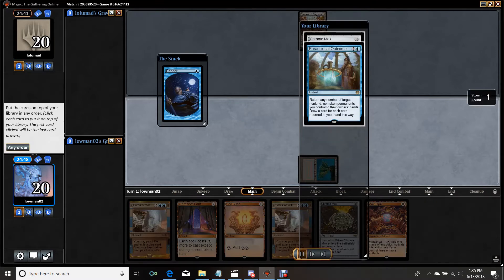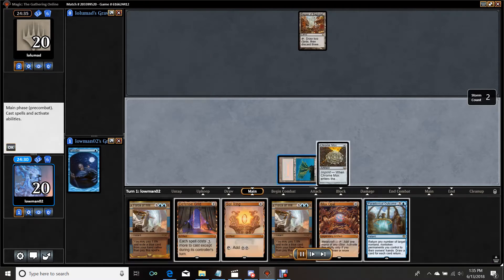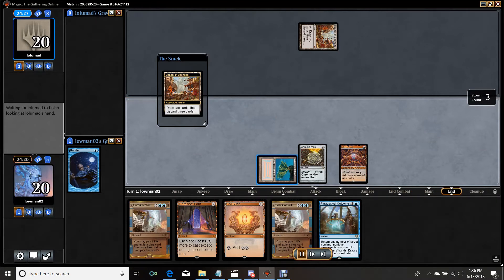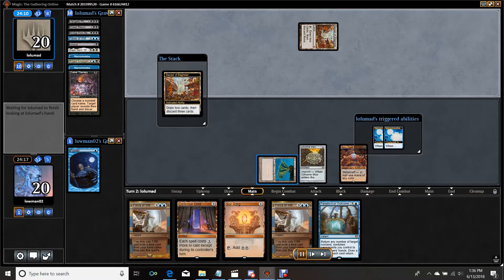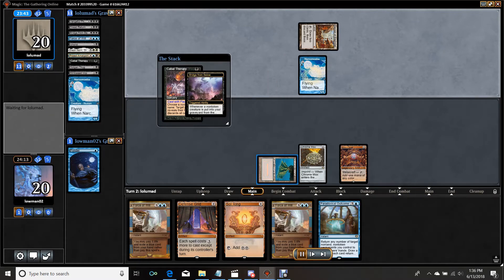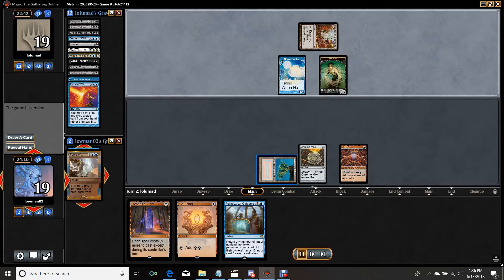I find Mox Opal, go ahead and Ponder, find the Outcome which is not half bad, and I go ahead and Chrome Mox without putting anything underneath it. I actually screw up there — I think I had to put something underneath it and play the Sol Ring out, but it wouldn't have worked anyway; I couldn't have cast it all this turn. They have a very good start, so they Dredge and find two Cabal Therapies plus two Narcomebas, which is a huge beating. I go ahead and Force this because I don't really want them to take away my Paradoxical Outcomes — it's my way to win. I just go ahead and concede, because I don't think forcing it was per se correct. I think they should have let it resolve and then Cabal Therapy'd me again and guessed something else.